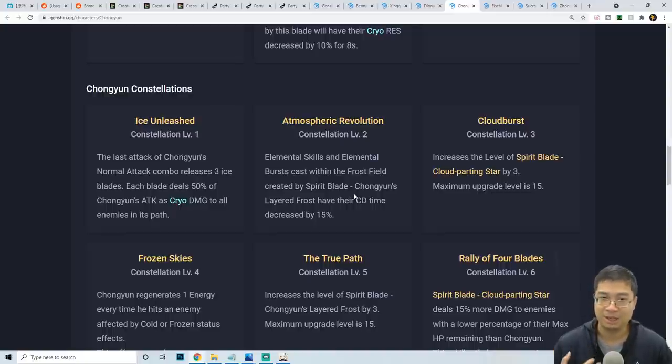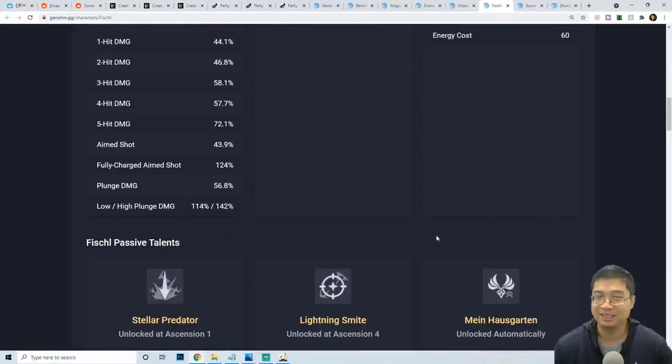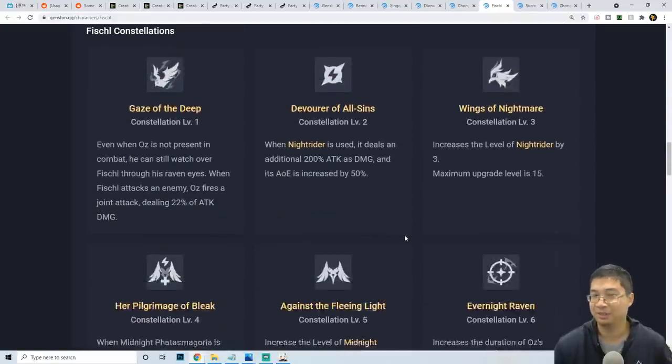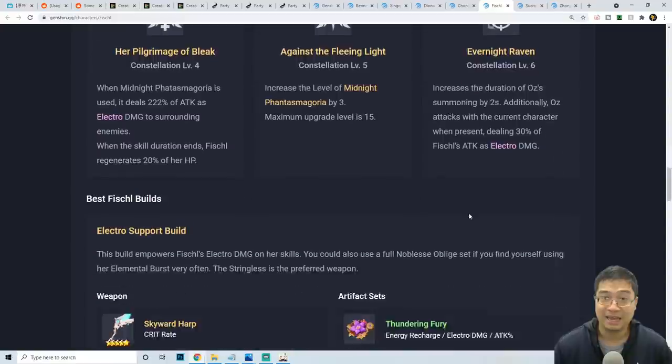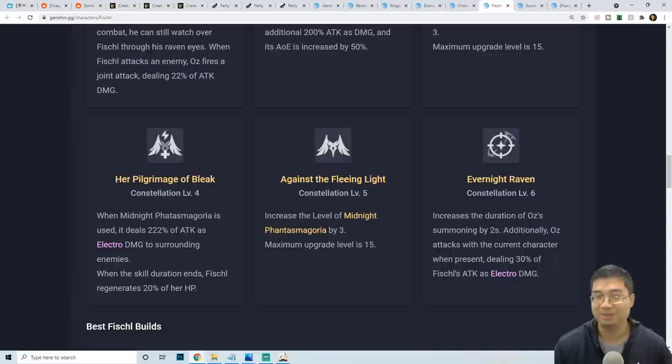For Fischl: her Oz bird stays on the field, and the key focus is constellation 6, where Oz's duration is extended and the bird will attack enemies with Fischl's base attack as electro damage, consistently applying electro to enemies.